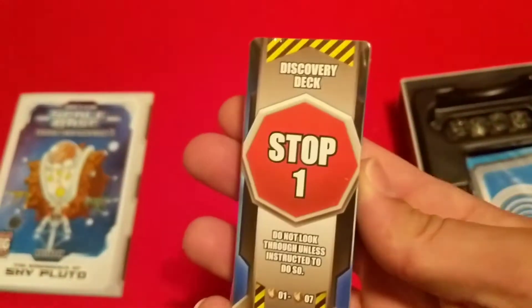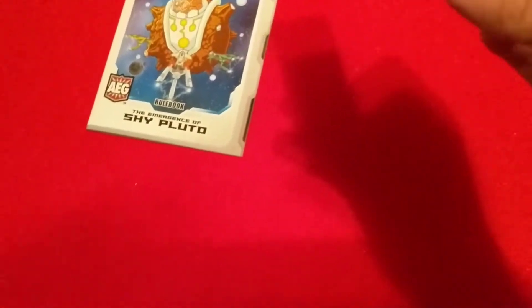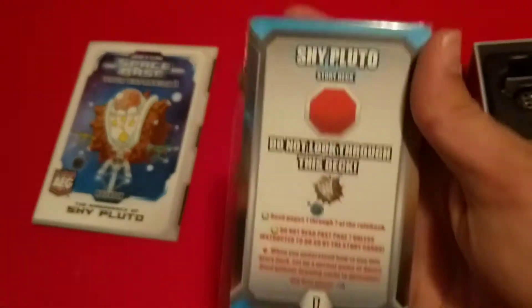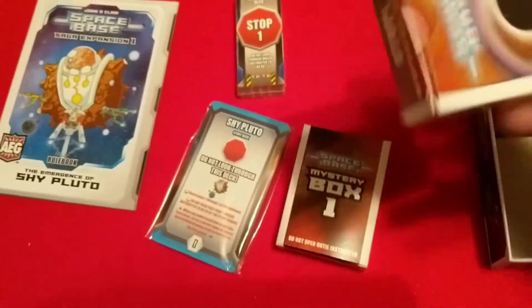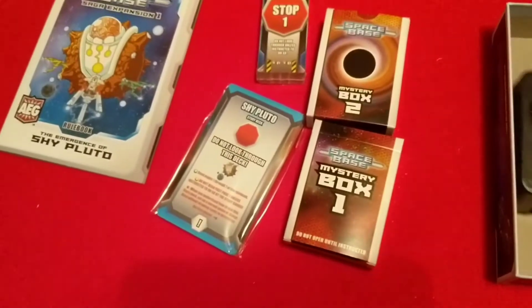A lot of this stuff is like legacy style stuff, so we won't go into any of this. Don't look through that deck of cards. There's two tuck boxes that say the same thing — Mystery Box 1 and Mystery Box 2. So don't want to spoil on those.